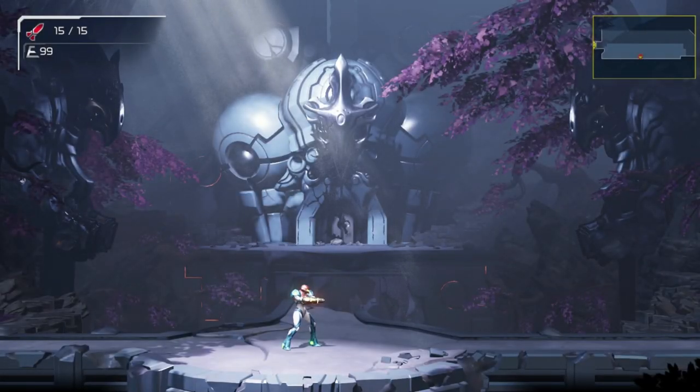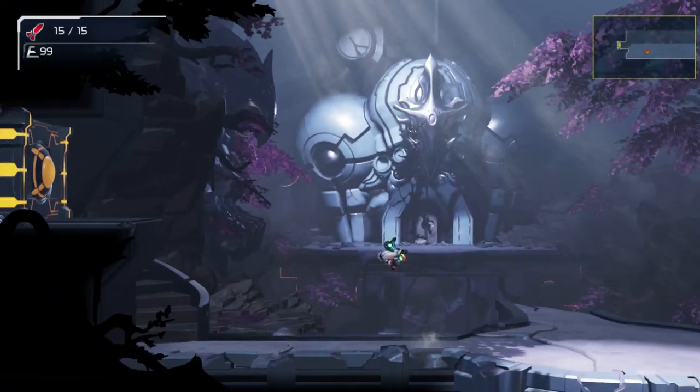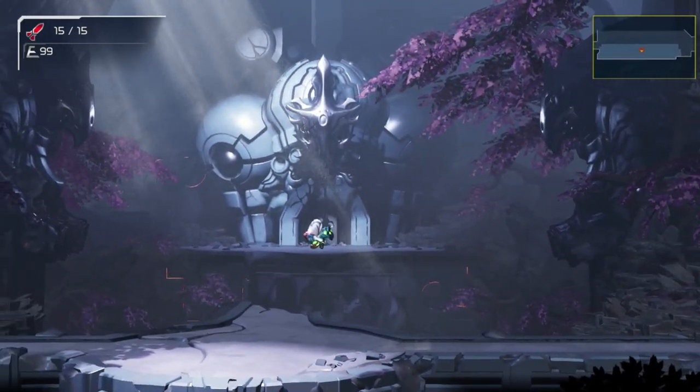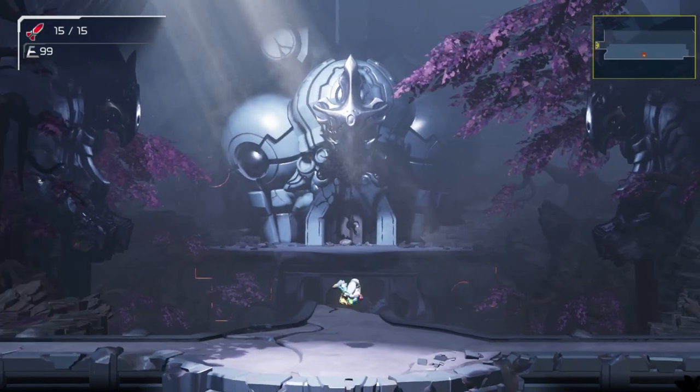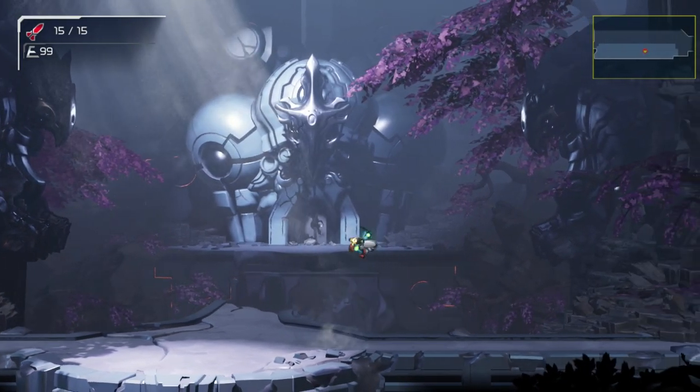In order to do the first wave beam tech, we must practice the slide jump. Press ZL while running to have Samus slide, and jump during the slide animation. The timing is generous, but practice to execute the slide jump quickly so that Samus jumps at the first sight of these diagonal lines. Then practice shooting mid-air.